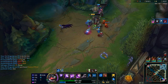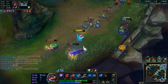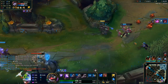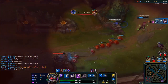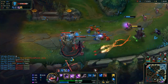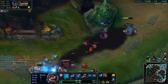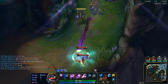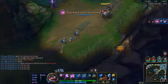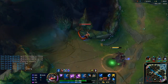If you go Domination for the secondary tree, there are a couple of good options: Cheap Shot procs off your E, and Ravenous Hunter is okay for lane sustain, though not the best. My favorite secondary tree is Inspiration. The most important one there is Cosmic Insight, giving you 5% CDR and 5% max CDR — so important on Vel'Koz, synergizing really well with the passive, just like Transcendence does.